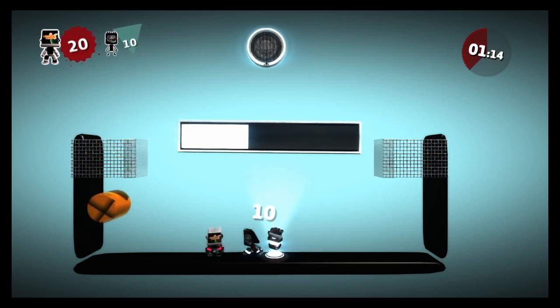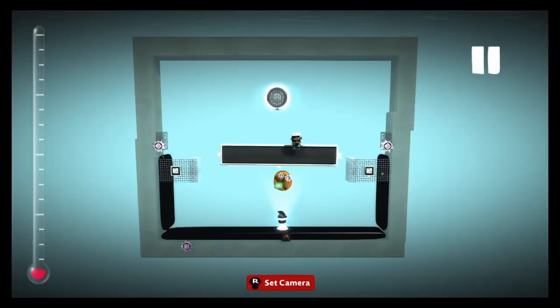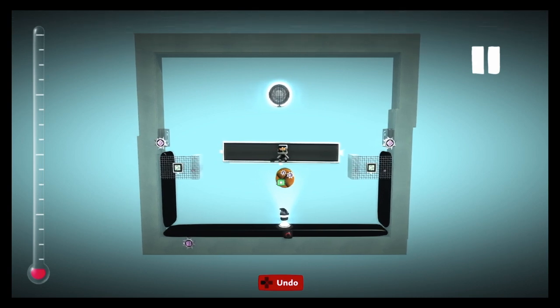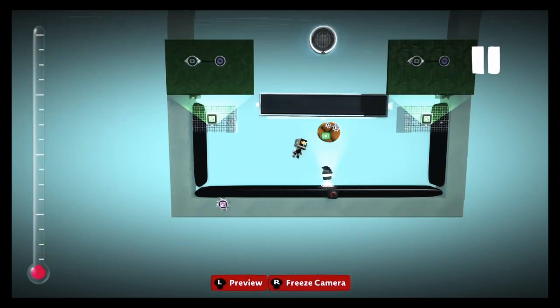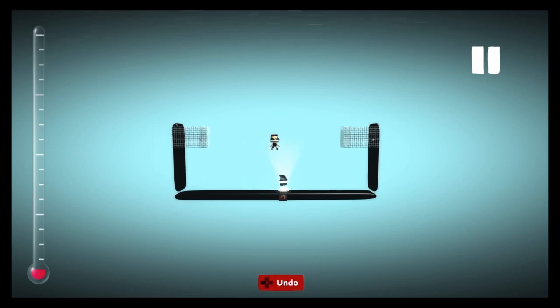If they get it in their own basket it gives you a point; if they get it in your basket it gives them a point. If you think this is hard for some reason, don't worry — it's not. This is literally all the logic. If I open up these microchips, this is literally it.